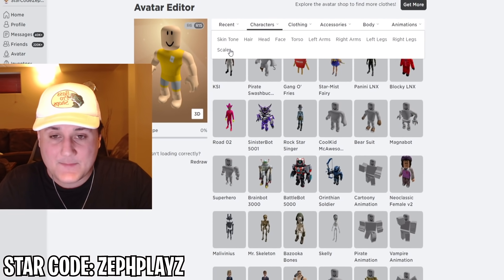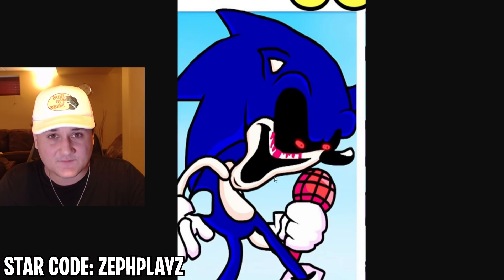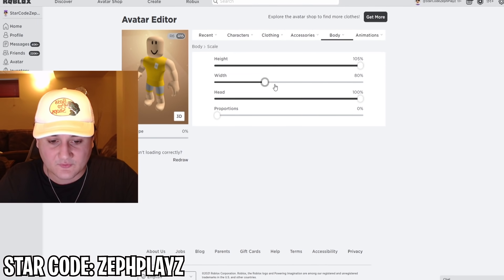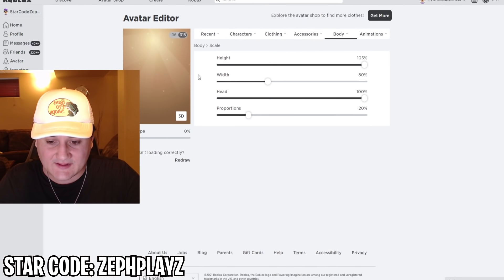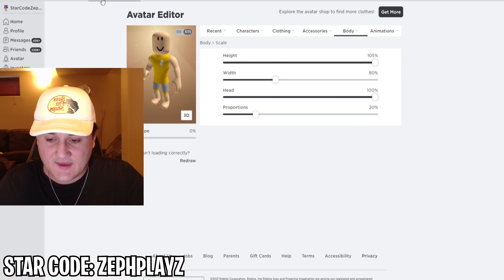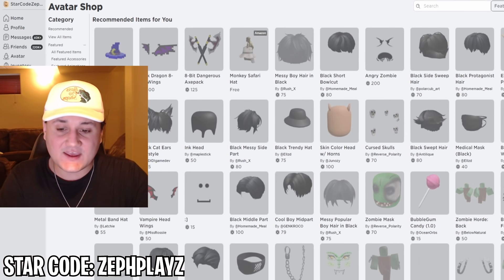Let's go ahead and go to body, then scale, and customize this a little bit. The Friday Night Funkin' version of Sonic EXE is a little tall and a little slender, so we're going to put the height up and the width down to around 80%. Maybe put the proportions up slightly to 20% — that should give it a nice defined look. Then let's head to the avatar shop and start looking for Sonic EXE items.